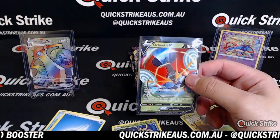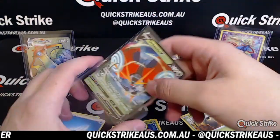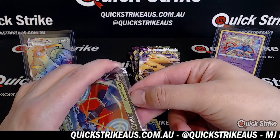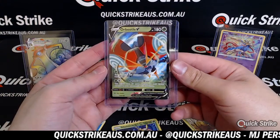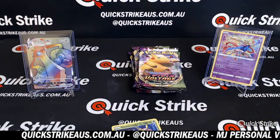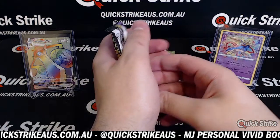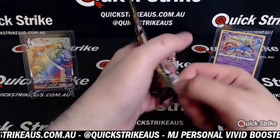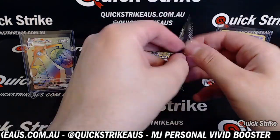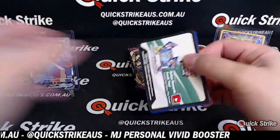It's a nice hit right there. You can get numbered cards, I believe, but I'd have to double check for you. It's an Orbeetle. You can get the shimmer cards that we got beforehand. And I think there might be some numbered, but I'd have to double check. But there are no autos, I don't believe.